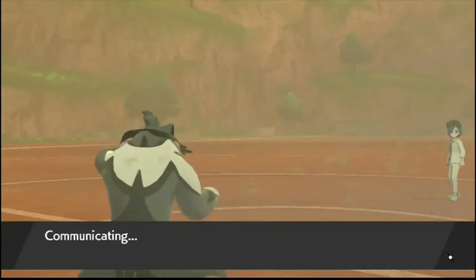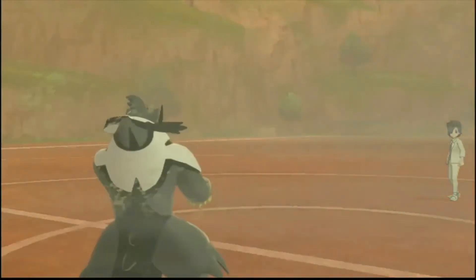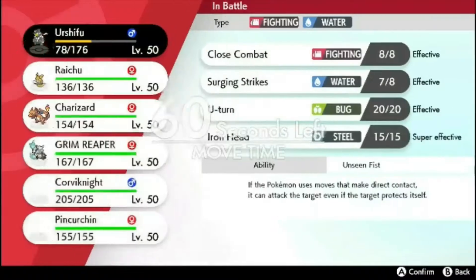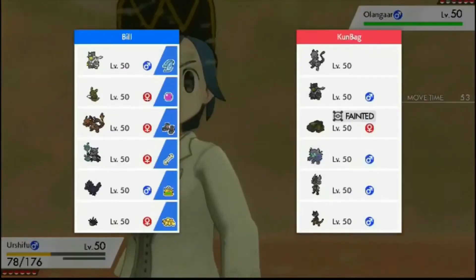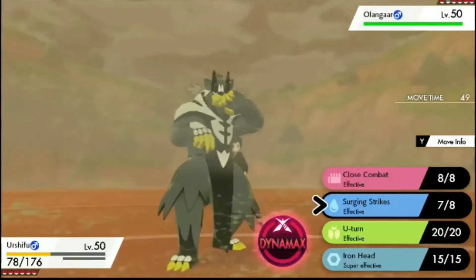While you're at it guys, please leave a thumbs up on the video and subscribe for these awesome new tutor moves. In comes Grimmsnarl. What does he do? He could set up or he could just attack. Maybe I just get some damage off, let Urshifu die and then get Pinkurchin in.